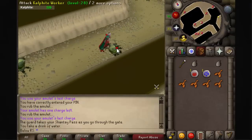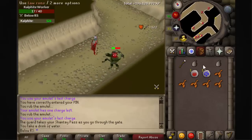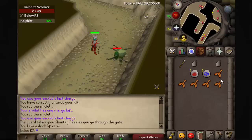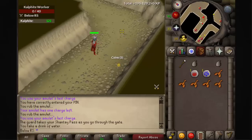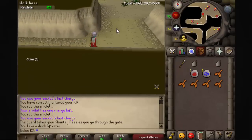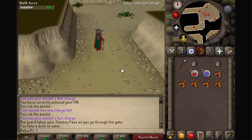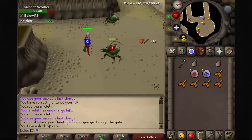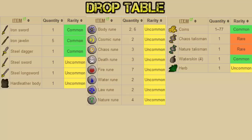After that you are next to the Calphite, and that's awesome. If you are a lower level than me, I recommend having some more food because I don't even need food, but it was just to show that some people need food. Let's get to the drop table.